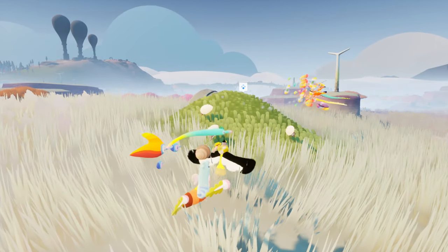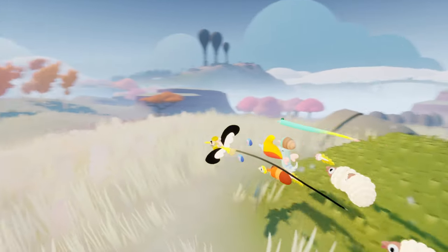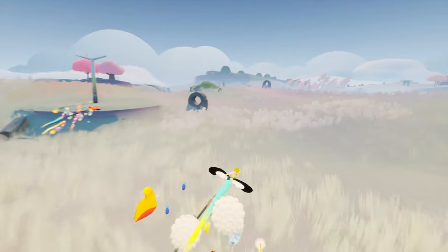Pip, check out my sheep. Look at them, little munchers. In Flock you have some flying sheep to look after. You leave them to graze, they get woolly, and then you use the wool to make clothes.